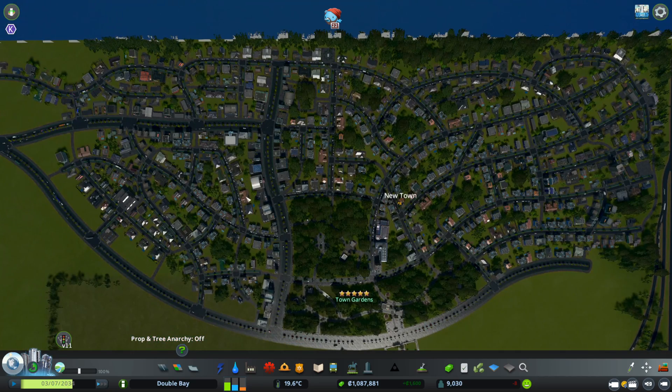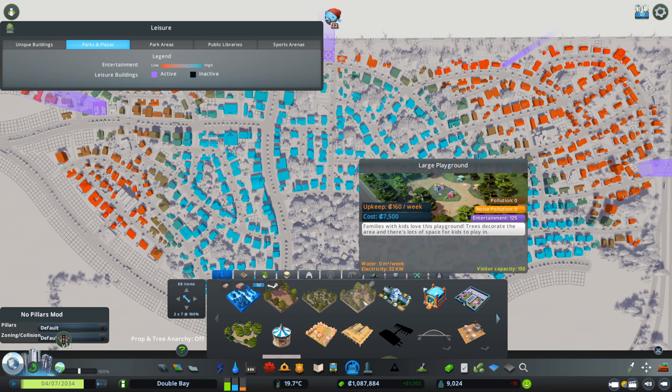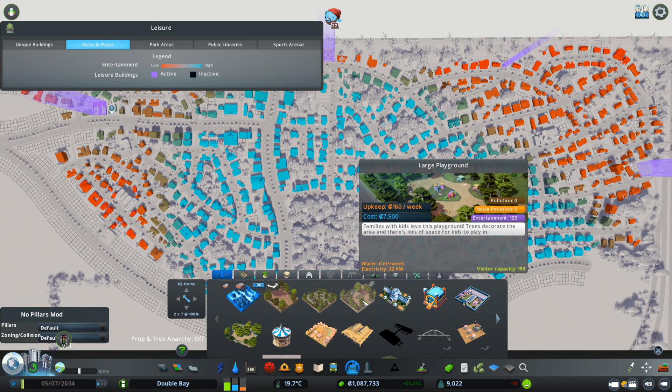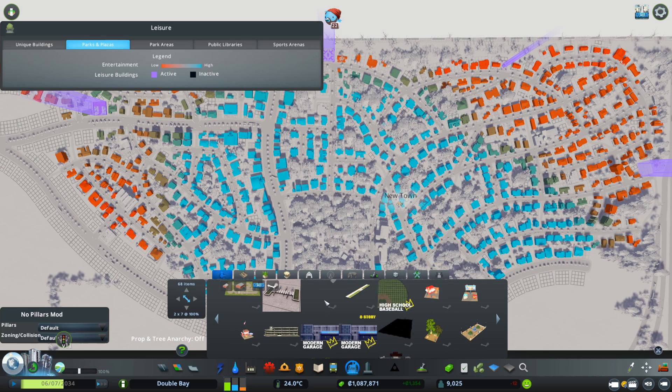I'll use an asset from the workshop just to show you, but you can use other buildings that give entertainment — even parks. Adding parks around the city is the easiest way to get higher land value. Entertainment value has a direct impact on land value as well.